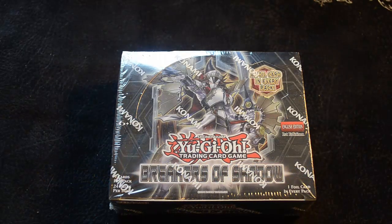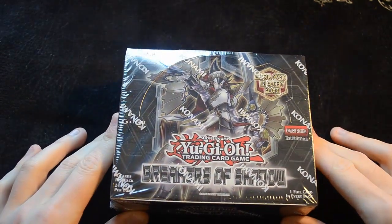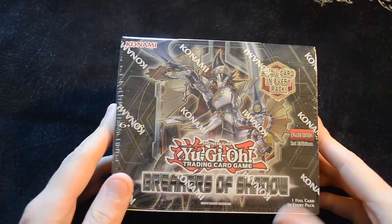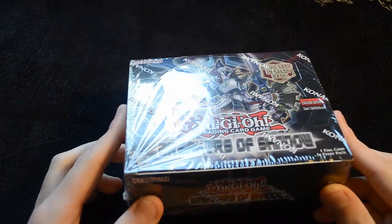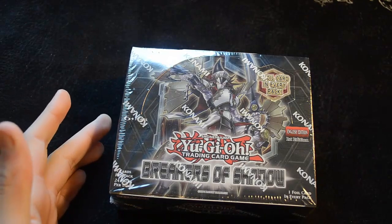Hello and welcome to the latest video unboxing for the Cool Kingdom YouTube channel. Today we have the Breakers of Shadow box set, coming out this Friday. This is a whole ton of new support for Performapal, Dracoslayer, and all sorts, so we're going to tear it open and see what's inside.